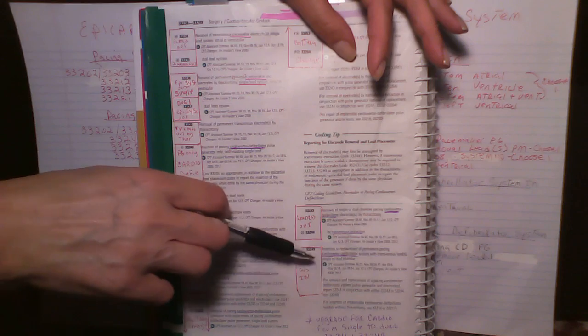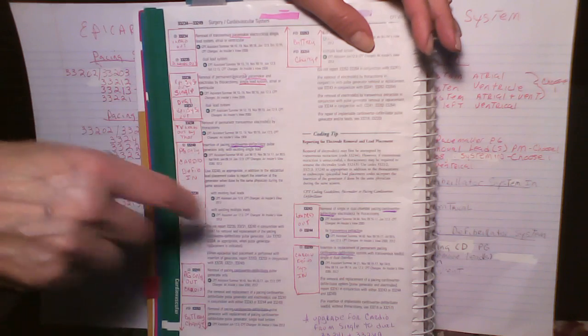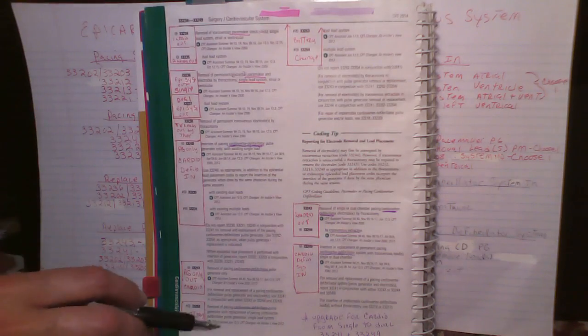The add-on code for left ventricular pacing is 33225, and that's also for both the cardio defibrillator system and the pacemaker system. For 33206, 33207, and 33208 those are right-side only. If at the time of your initial pacemaker you're also going to get left ventricular pacing, you add on 33225. For the pacing cardio defibrillator you only have one code, 33249, and if left ventricular pacing is being put in initially, you add on 33225.